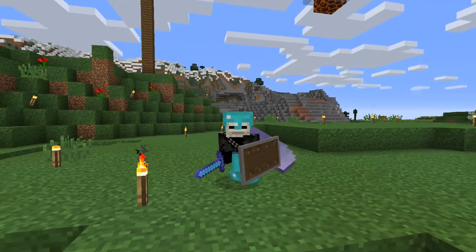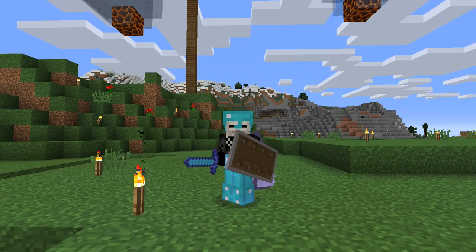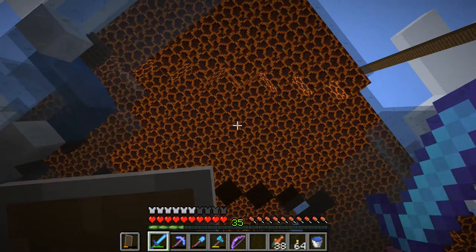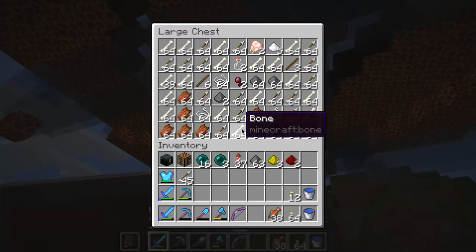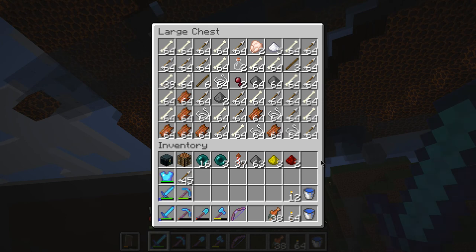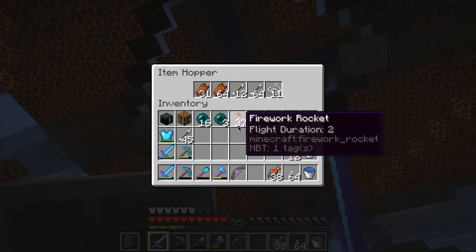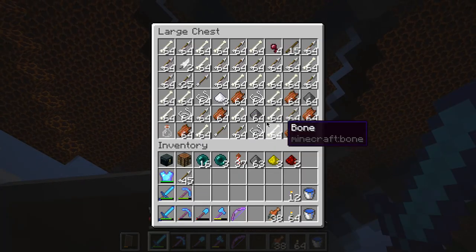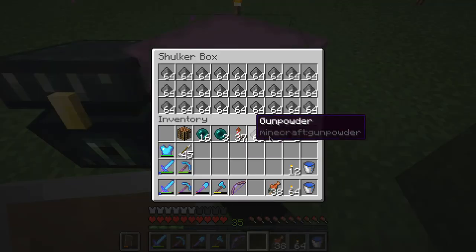What is up everybody and welcome back to another episode of the Jamcode project. We have a big problem — this mob system is too fast. Literally in under an hour of AFK at the top, while alone on the server, we have filled up all of this. Plus there's a whole shulker of gunpowder just somewhere — a full shulker of gunpowder.